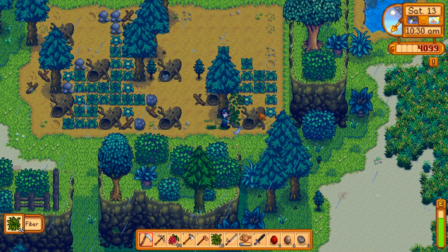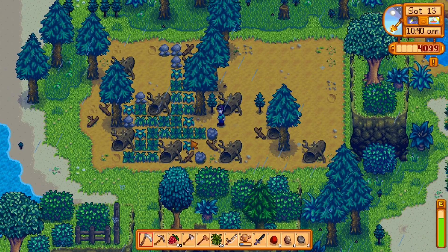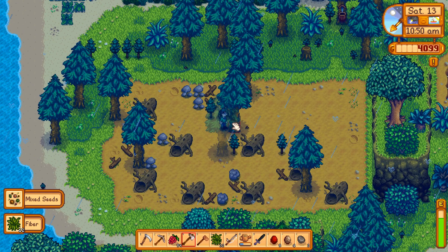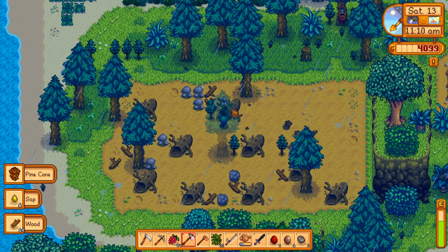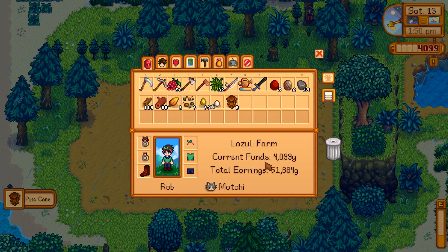I have way more iron bars than I'll ever need, but copper is actually another thing I'd need a bit more of to feel comfortable using it up. In addition to that, I think we also need refined quartz for it. Coal is going to be the limiting factor, but in the meantime I'm going to clear all this out. Trees only take six hits now and then three hits to get rid of the stump.